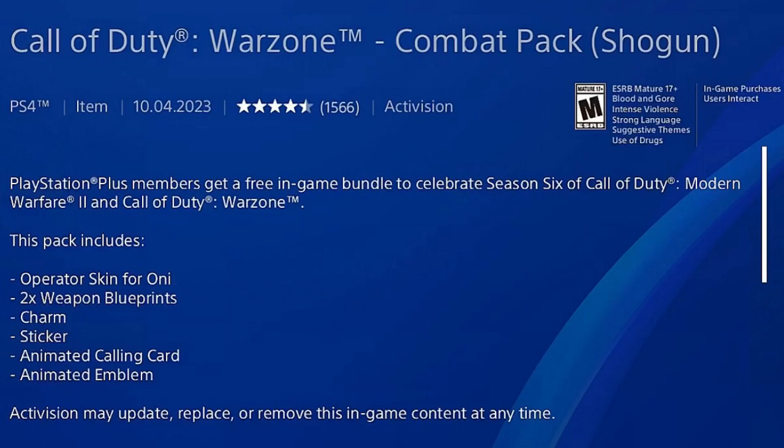What this pack includes: the operator skin for Oni, two weapon blueprints, a charm, a sticker, an animated calling card, and an animated emblem. It says Activision may update, replace, or remove this in-game content at any time.